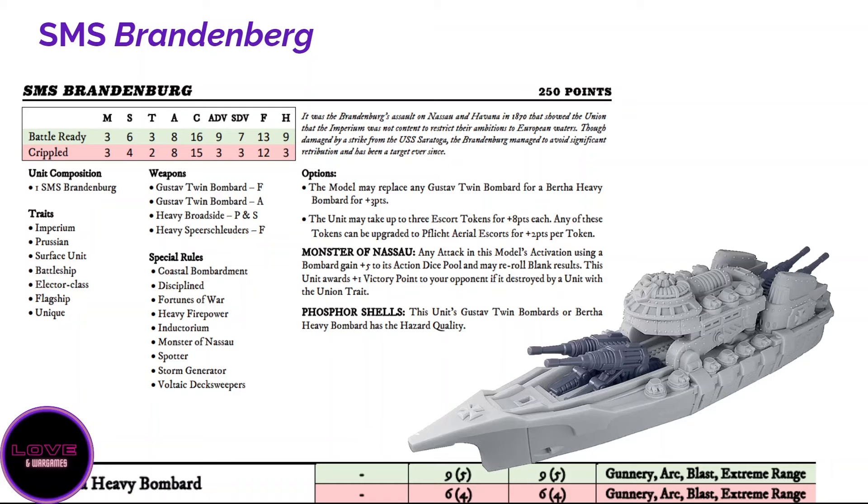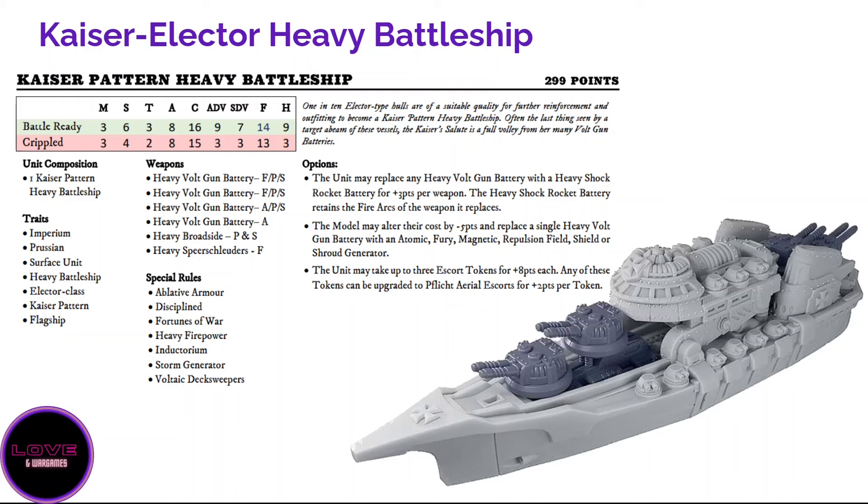Then we go to the Kaiser Pattern Elector — the heavy battleship. At 299 points it's a huge price bump, but there are two major differences. First, it has Fortunes of War, probably the most important rule in your fleet, which allows you to counter the opponent's valor effects with your own cards. Without a source of Fortunes of War or Devil's Luck, the enemy will dictate their game plan and you'll have no way to answer — they can simply obliterate your ship with a super combo.